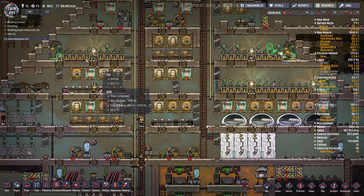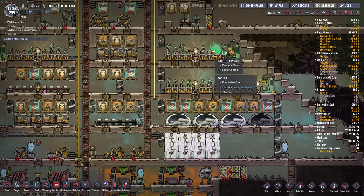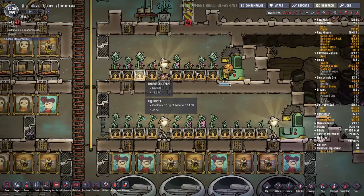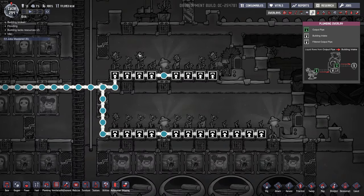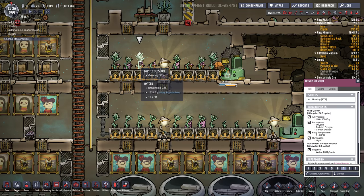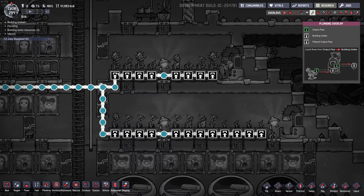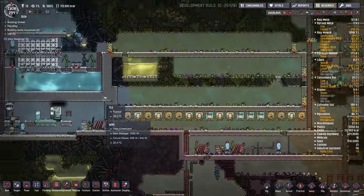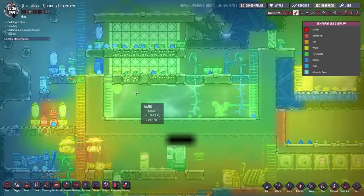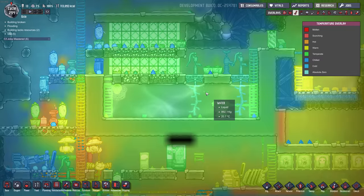The other thing I did was change over some of our plants. We got rid of the mealwood — didn't want to run out of dirt — so we replaced it with hydroponic bristle blossoms, and that's working well. The water's coming in at 20 degrees. My cold water tank over here is not as cold as it used to be, around 21 to 20 degrees.